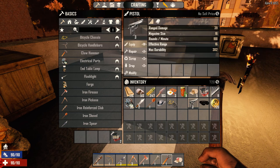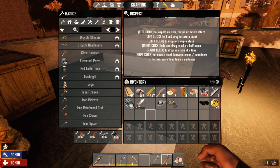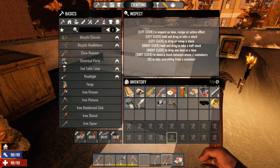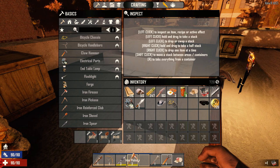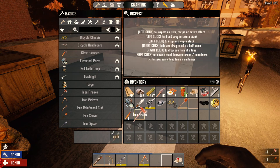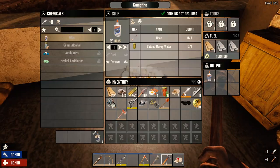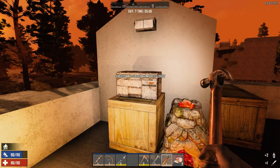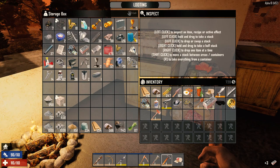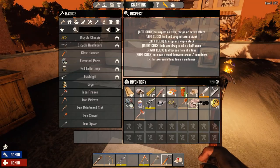Excellent. We've got four repair kits now. So let's keep repairing stuff here. One, two, and a fire axe. Three. It's going to take a while. We need three more, which is exactly what we have — three more repair kits. Excellent. So we want to get our weapons and stuff back in the toolbar. Let's repair this, and repair our knife. We should probably make a couple more repair kits before we go.